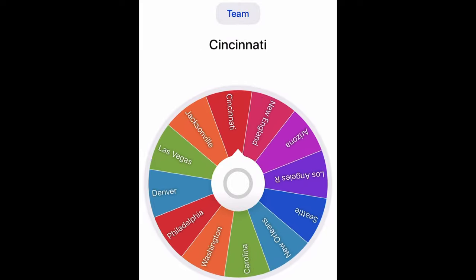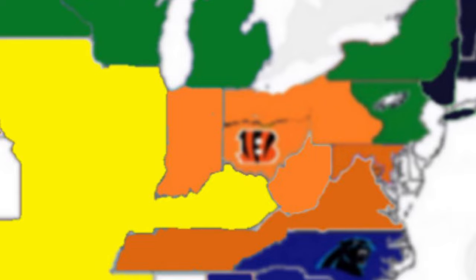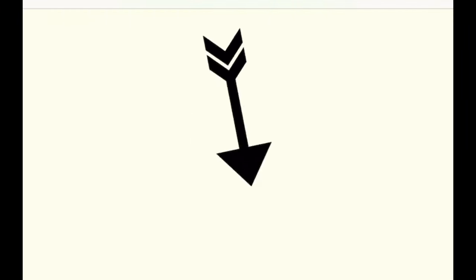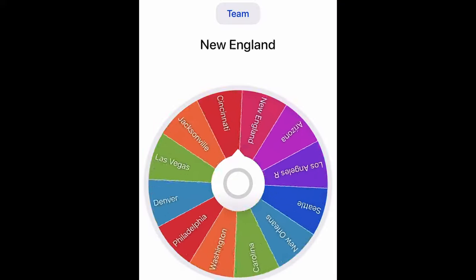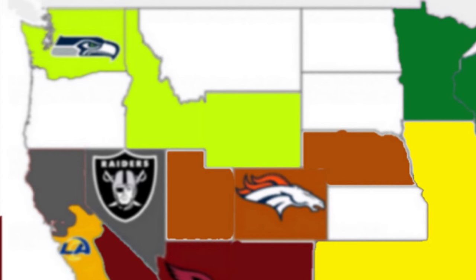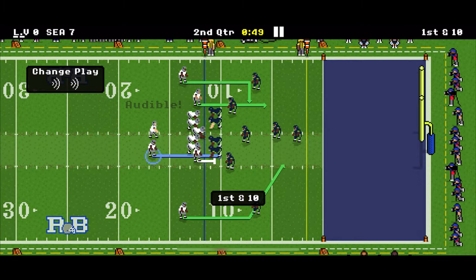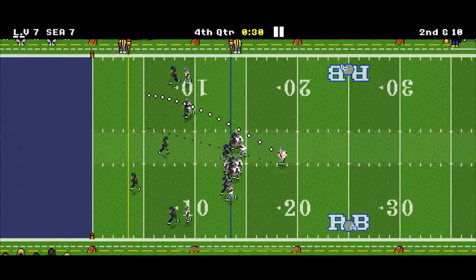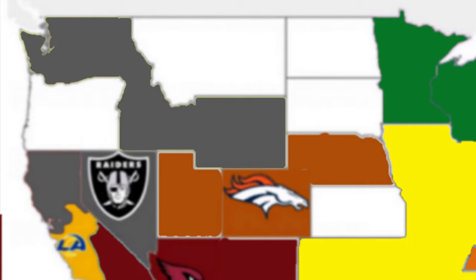In round 36, the Cincinnati Bengals attack southeast and take over West Virginia. In round 37, the Carolina Panthers attack southwest and claim Alabama for their expanded territory. In round 38, the Las Vegas Raiders spin and attack north and slightly east, hitting Idaho — part of Seahawks territory. Raiders versus Seahawks: it's 7-0 Seattle, then the Raiders score to make it 7-7. Late in the fourth quarter, the Raiders get another touchdown and win 14-7 to take over Seattle.